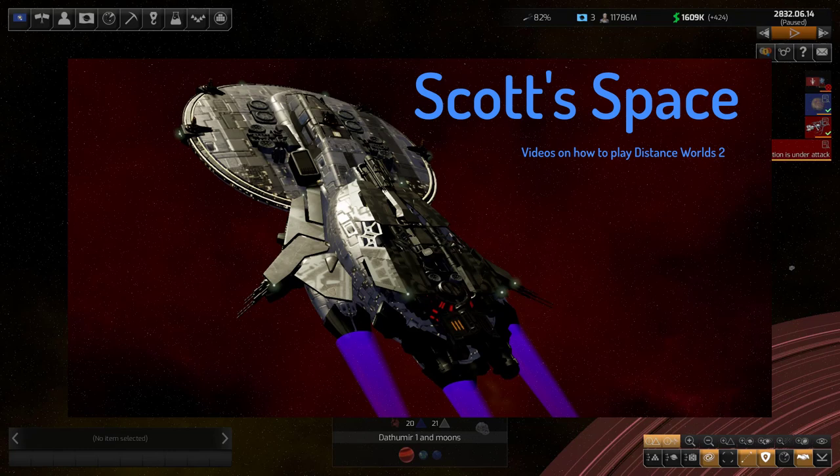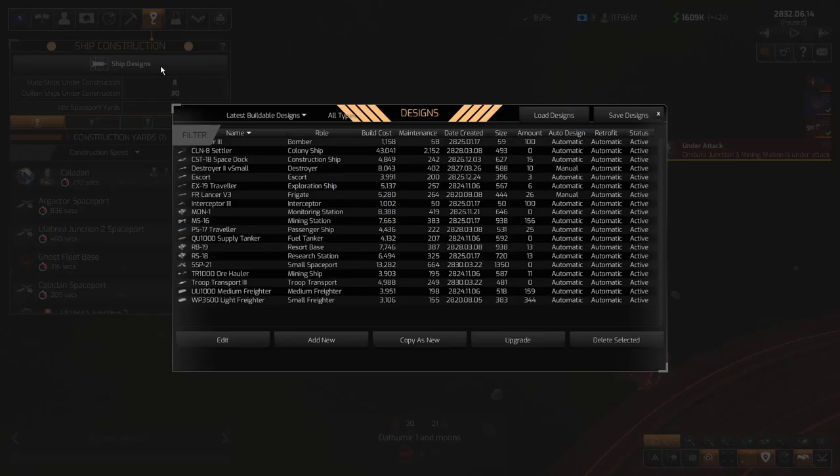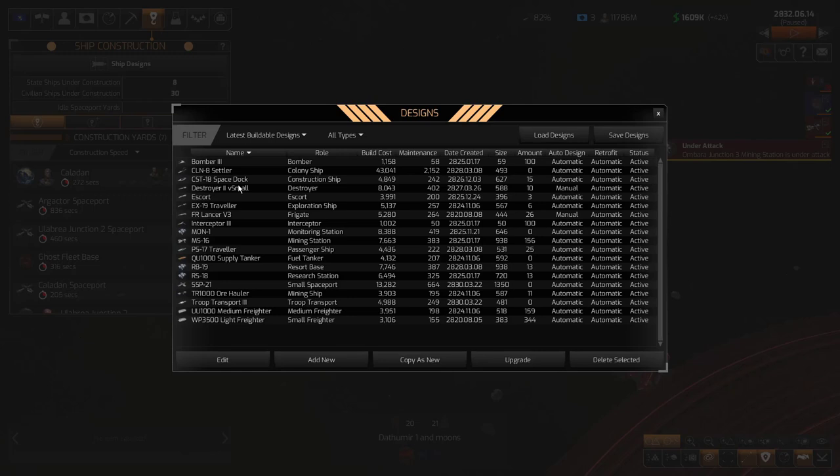This came about because I had a comment on one of my videos where someone critiqued my loadout for weapons in my destroyers. They were saying quite adamantly that it's better to not have empty weapon bays. So let me show you what I mean — let's go to our design screen.